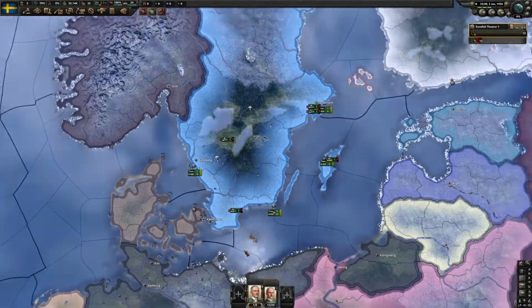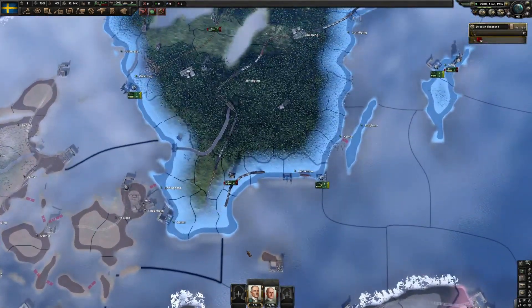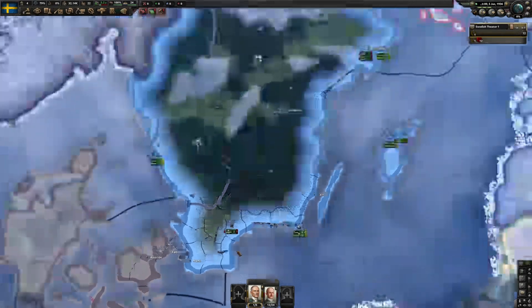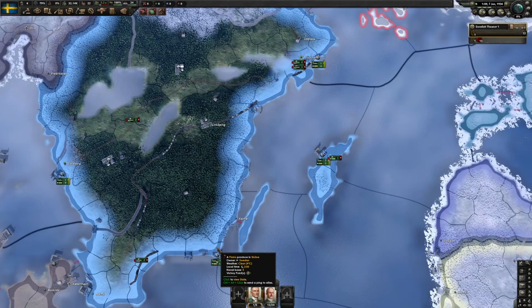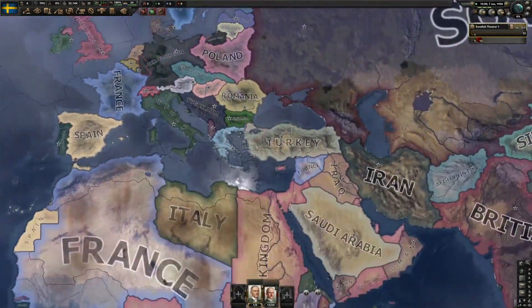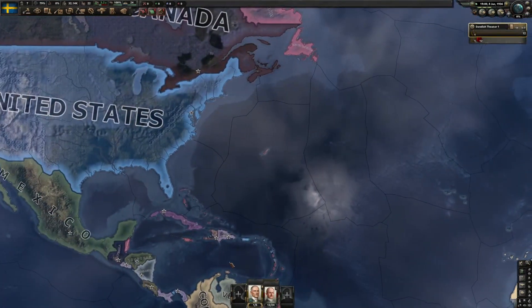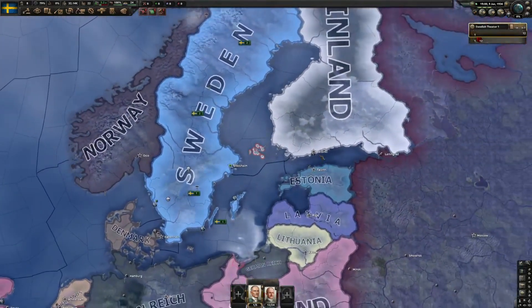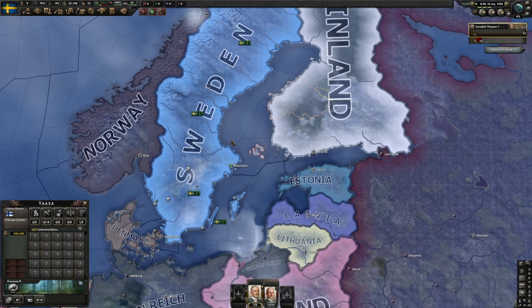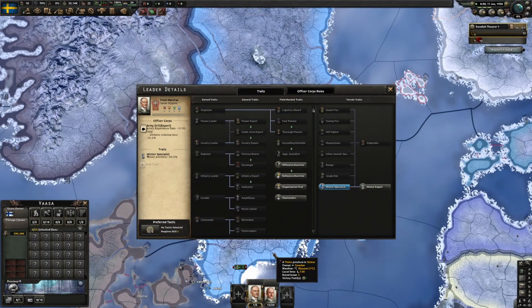I didn't want to do Sweden because it seems to be a pretty popular one for people to play through, but it made the most sense for my goals in this playthrough. I like to do countries that are not your standard World War II powers. Brazil and Sweden are probably the two most powerful of the non-traditional World War II countries. I just did a playthrough as Brazil prior to this DLC, played through Sweden on my own but never on the YouTube channel, and started playing through Finland just to familiarize myself with the DLC a little bit.